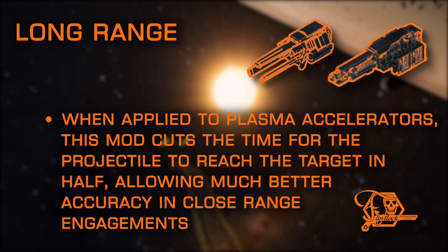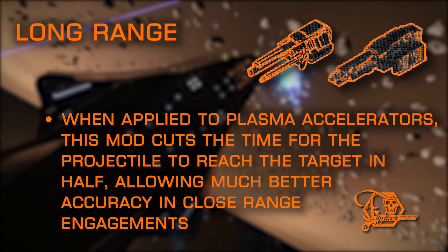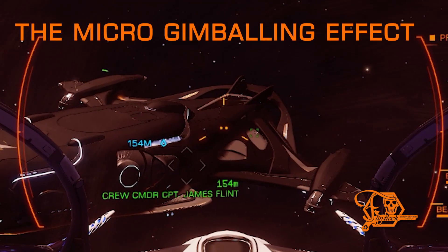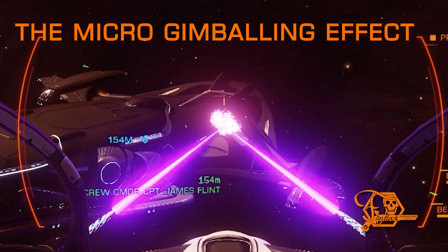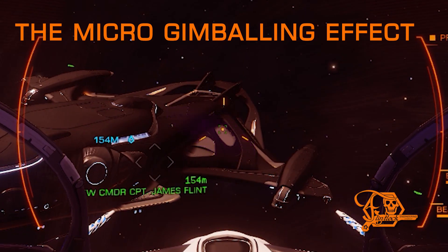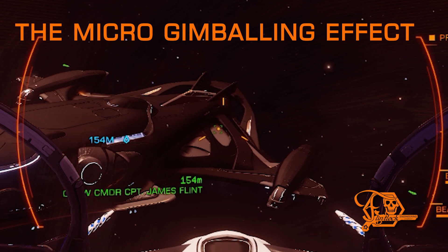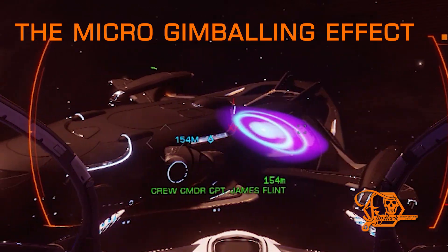When long range is applied to railguns, there is no shot speed as they are a hitscan hardpoint. But, as with all fixed weapons, they have a micro-gimballing ability that is only improved at longer ranges — this ability means the fixed reticle will slightly adjust to the target. As you can clearly see here, the fixed weapon's targeting reticle actually moves ever so slightly; it's basically an aim assist. The further away the target is, the smaller the micro-gimballing adjustment. So with the long range mod, the micro-gimbal effect present on all fixed hardpoints can then operate with even greater precision. And by selecting individual modules at extended ranges, this places the single module targeting box directly over the entire ship, making module sniping extremely effective at longer ranges.